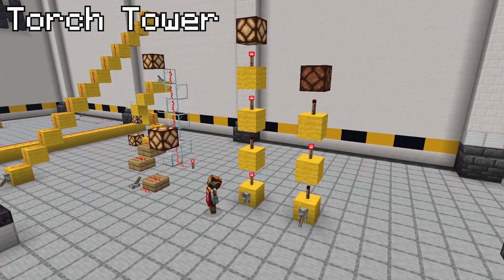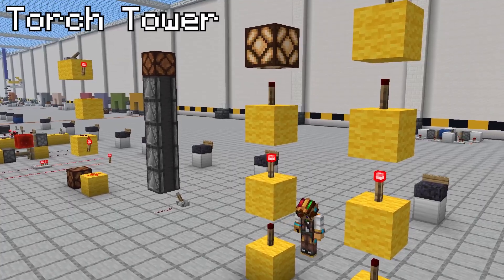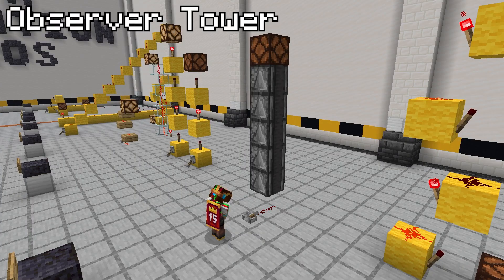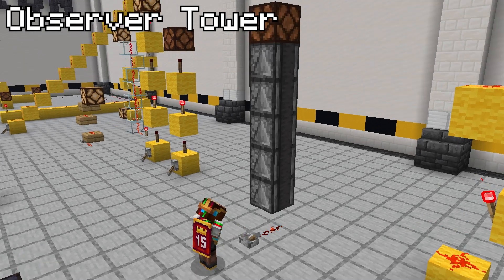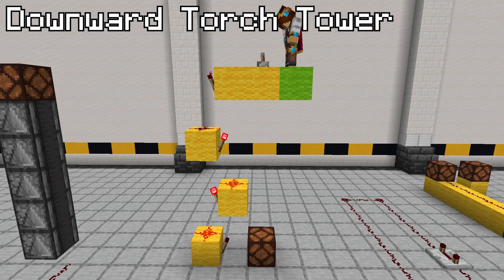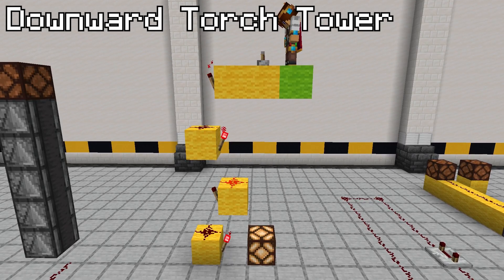There's also the torch tower, which powers the block above each torch. Be careful however, as each torch reverses the signal, so you'll need to pay attention to whether the final torch is on or off. Observer towers transmit a block update, such as a redstone line turning on, up through the observers to the output. This is quick and compact, but expensive to craft. There's also a downward version of the torch tower, where each torch powers the redstone dust to power the next torch.